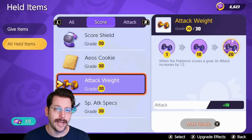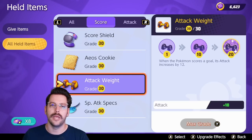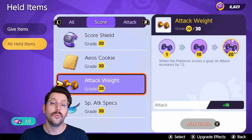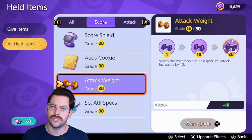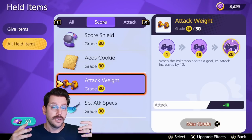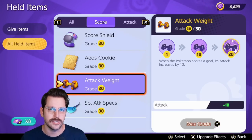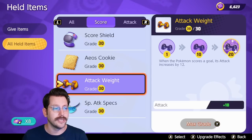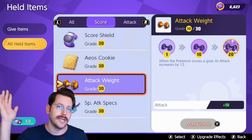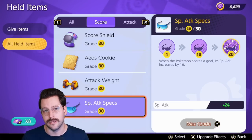With Special Attack Specs you'll get 16 Special Attack per stack, Attack Weight gives 12 Attack, and Aeos Cookie gives 200 Max HP — six stacks each. The Attack Weight is a staple item for many attack-based Pokemon. All-rounders do very well with it — things like Lucario, Mewtwo, and Buzzwole. When you start the game, I would not recommend beginning with a stacking item. It's another layer of complexity that's very beneficial once you get the hang of it, but also a little tricky at first, and you'll sacrifice learning the fundamentals of the game.